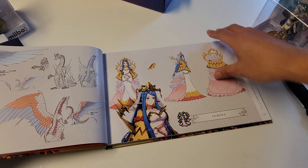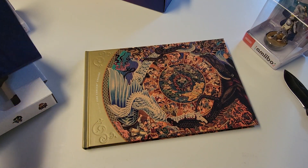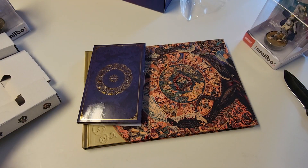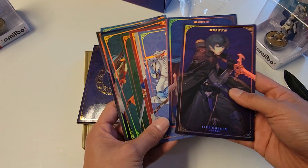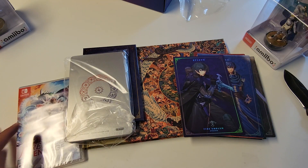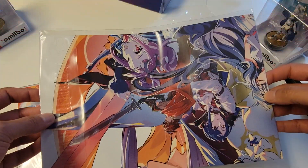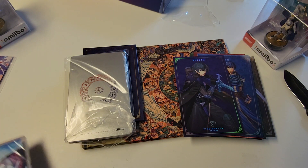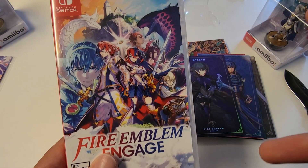I won't get too much into it because I know there's some spoilers in here. But those are the contents of the Fire Emblem Engaged collector's edition. The biggest appeal for me are these character cards — these are super cool, I love these. The art book, steel case, the game, and this huge poster — I'll show a picture of it later. I cannot wait to get into this bad boy — with that being said, I'm out to play it. Goodbye!